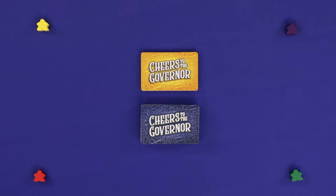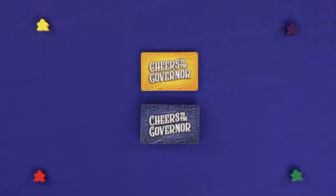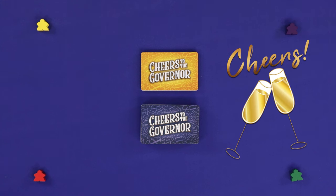The first round is very simple: 1, 2, 3, 4, 5... 18, 19, 20, 21. Whoever counts the final number becomes the Governor. Cheers to the Governor!